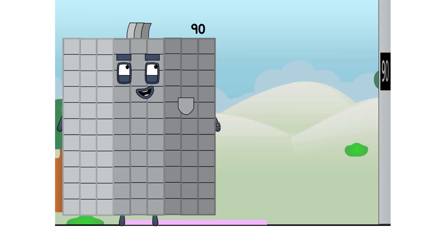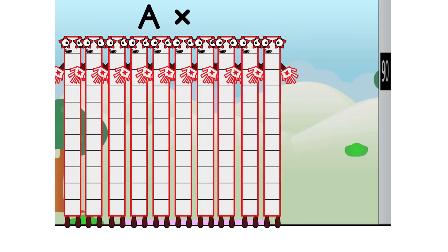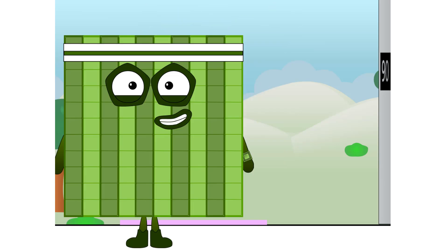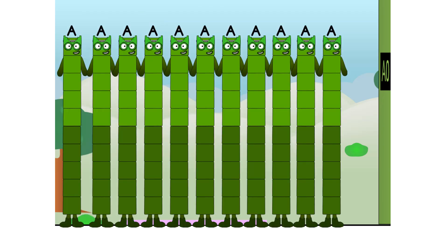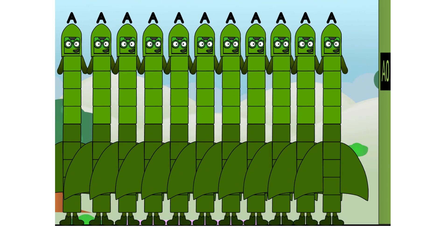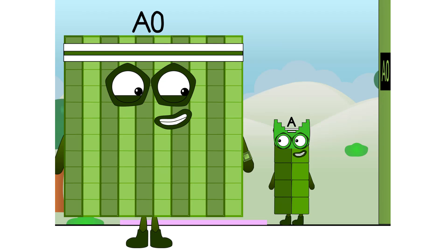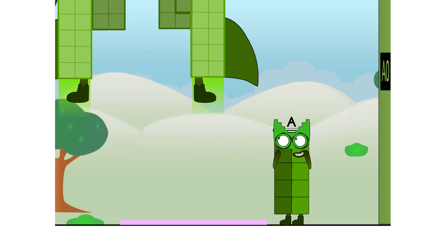And what have we got here? Another 10. 10 times 10 equals 100. I am 100, preparing for launch. 100 is equal to 10 tens, which also is 10 tens. Launching in: 9, 8, 7, 6, 5, 4, 3, 2, 1... blast off! Can you turn yourself into a rocket just like I can? Yes, I can turn myself into a rocket. I can even make a rocket shape.